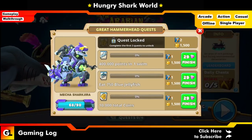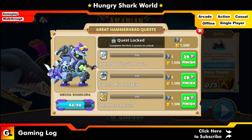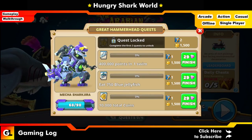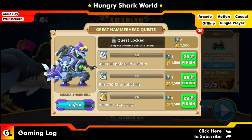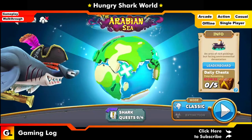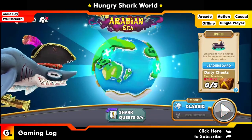Right now let's look at the basic quests. The basic quests state that you have to get around 4 lakh points in one swim — you have to get it in a single swim. The next quest is to eat 750 blue jellyfish, and then get 10,000 total points.